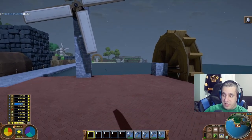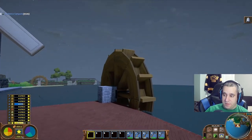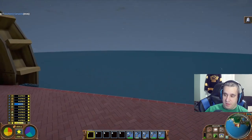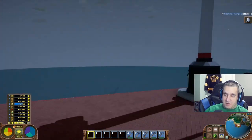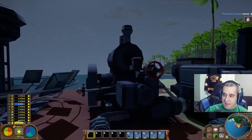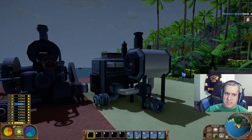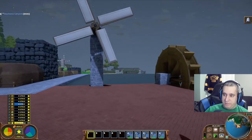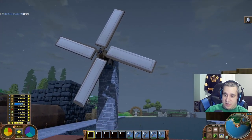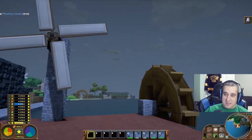The fourth thing I wish I knew: there are two different types of power in Eco. There is mechanical energy, generated by windmills and water wheels — note that water wheels need to be in running water, not an ocean. Then there's electrical energy, generated by wind turbines, solar panels, a steam engine that burns coal, and a combustion generator that burns gas. Early game things that need power will need mechanical energy, but be careful when you reach the point where stuff starts needing electrical energy, because mechanical energy won't help you anymore.